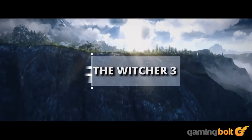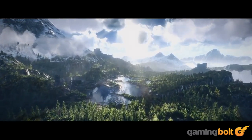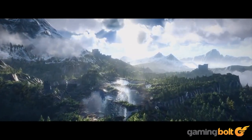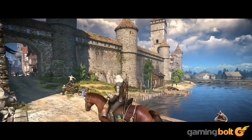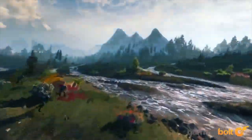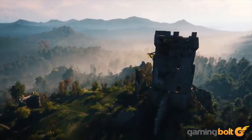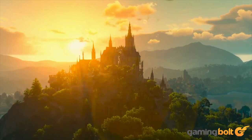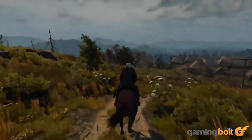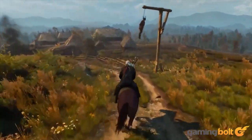The Witcher 3 features some of the most detailed weather effects we have ever seen in a video game, and that goes along with how much attention to detail there is in almost every aspect of this game. Trees glisten beautifully after a storm, streets become muddy and full of puddles, and even individual leaves on trees move and sway realistically in the wind. We don't need to tell you that The Witcher 3 is a visual beast, and seeing its weather effects only reaffirms that belief.